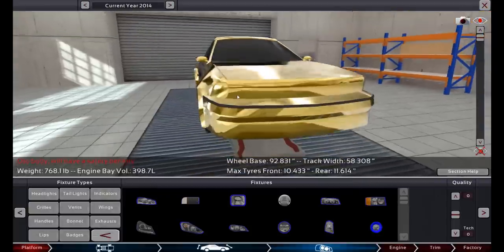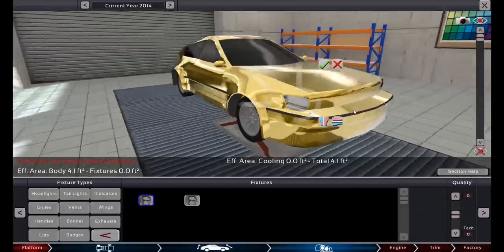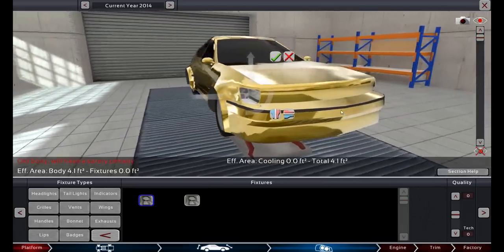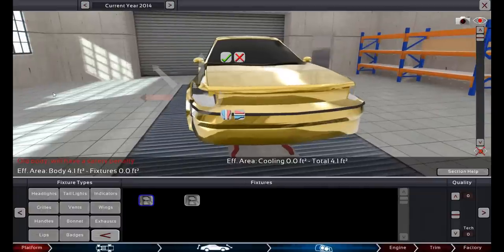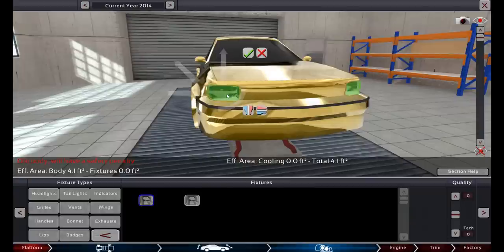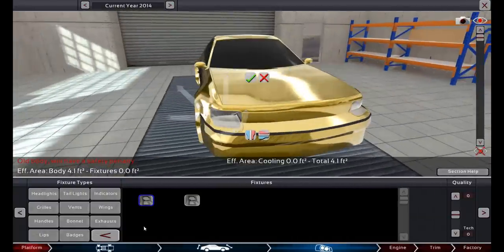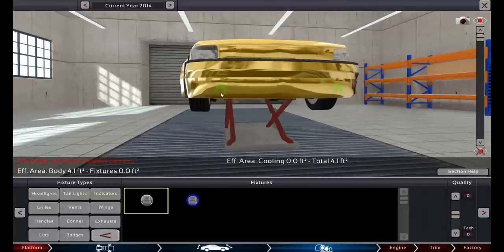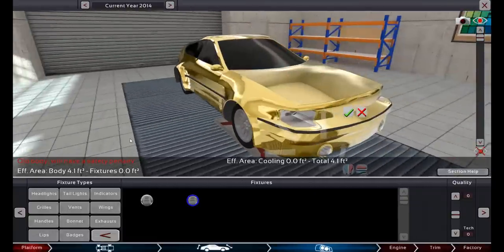Then you can add headlights — put one right there, resize them, flip them upside down. We'll do a big wide headlight. Then I can have fog lights — I want little round rally-looking fog lights. You can keep them round by using the diagonal stretchers instead of up and down so they stay round. It's like a little rally car feel. Every time I end up making something crazy and thinking, this is a dumb car to make.